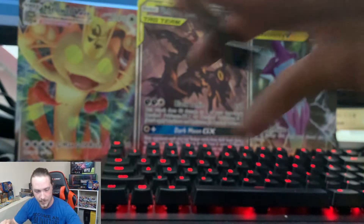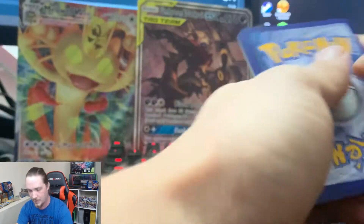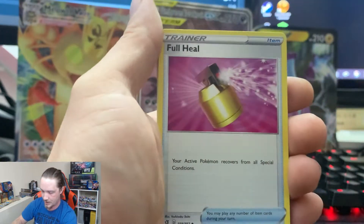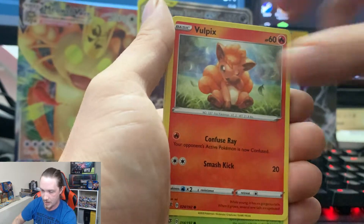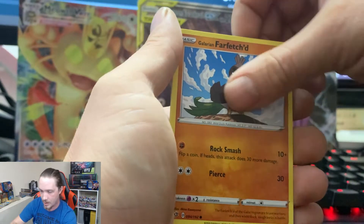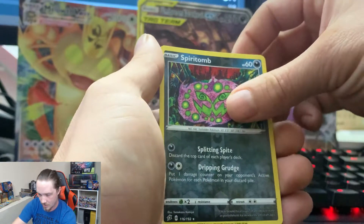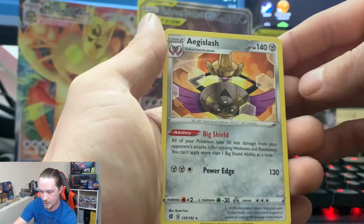Before I do the final recap, I am going to sleeve up all these cards — so bear with me through that. Another green card. Fire Energy, Full Heal, Sonia, Masquerain, Vulpix, Phantump, Galarian Farfetch'd, Skwovet, Galarian Mr. Mime, Reverse Rare Spiritomb, and an Aegislash regular rare. The Reverse Rares I count as hits.